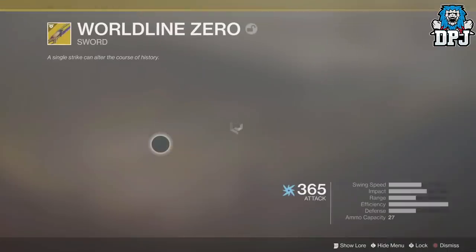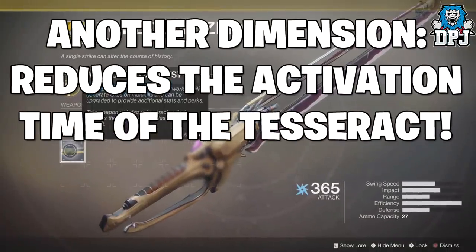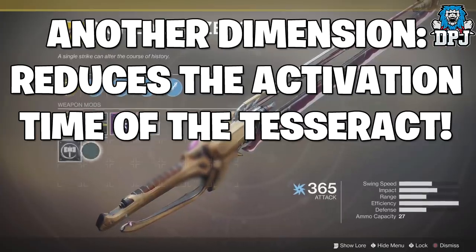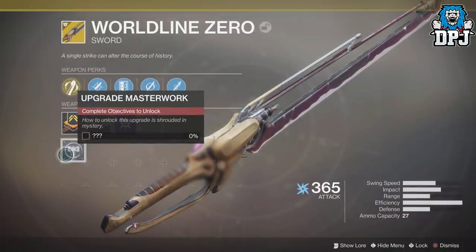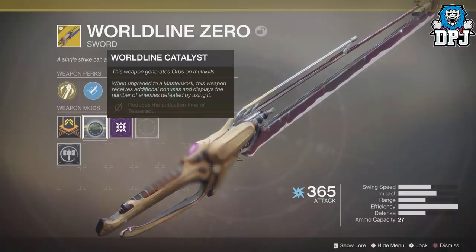The masterworks version adds another perk to the sword called Another Dimension. This reduces the activation time of the Tesseract, which is the exotic sword's intrinsic perk — basically a teleport swipe which destroys enemies, though there is a cooldown. This masterworks perk reduces that cooldown, but to get the masterwork you first need to find the catalyst.